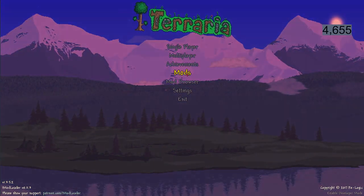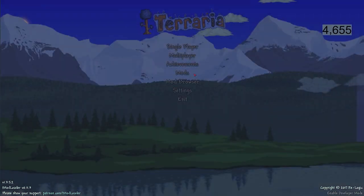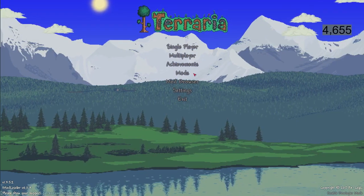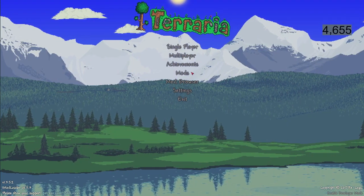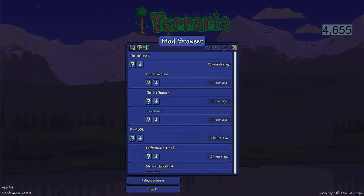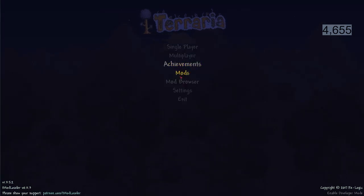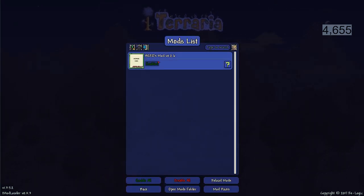If you want to know how to install mods and don't know yet, definitely check out my video in the top right hand corner. I'll put a card up there for you — it's going to show you a very easy guide on how to install mods. For this one, go to the mod browser and just type in 'hero', then download and it will be in your mods.